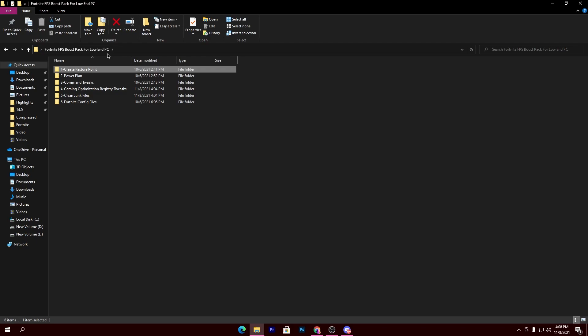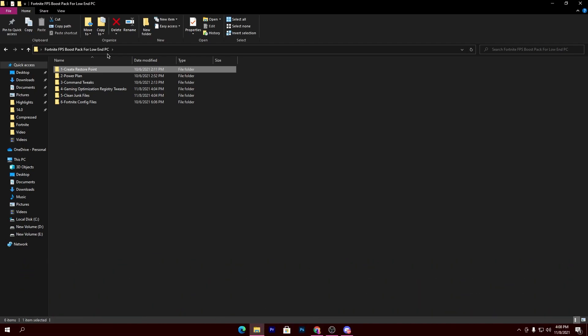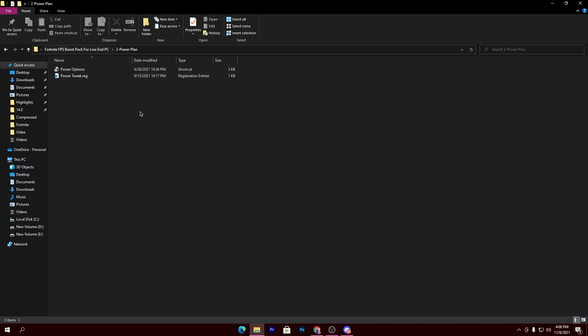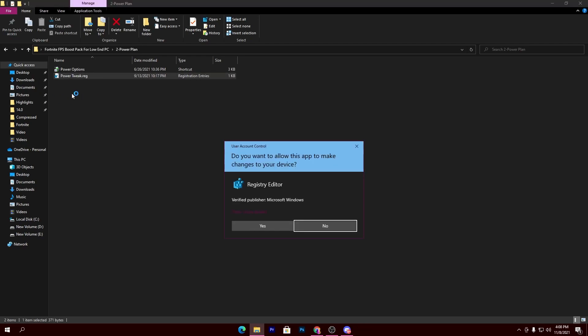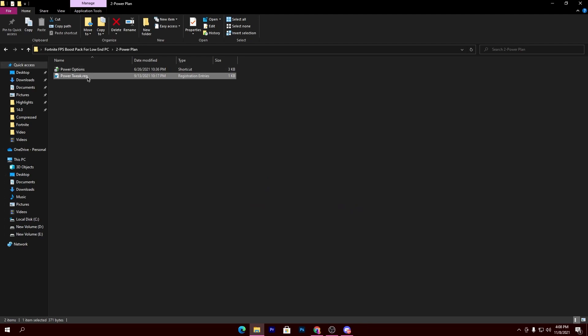The next option is the Power Plan. This will give maximum performance to your GPU and CPU, so you can get better performance from every component while gaming. Simply open the Power Plan option. Before opening the first option, you need to double click and install the 'powertweaks.reg' file on your PC — simply install this registry file.